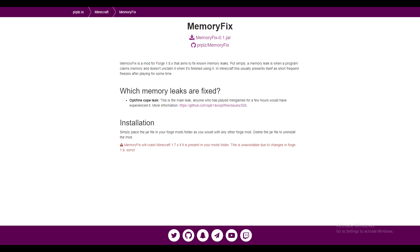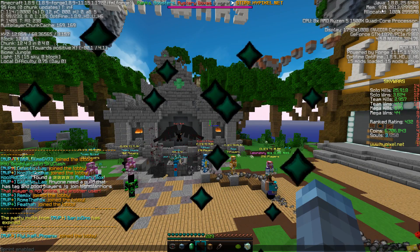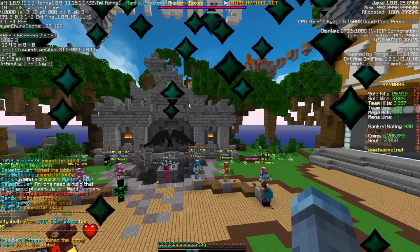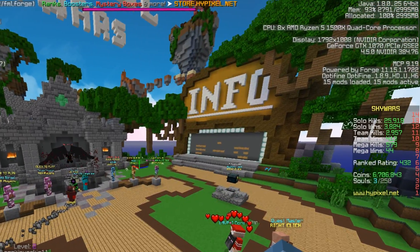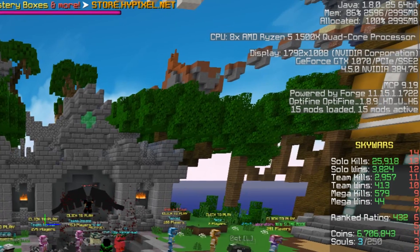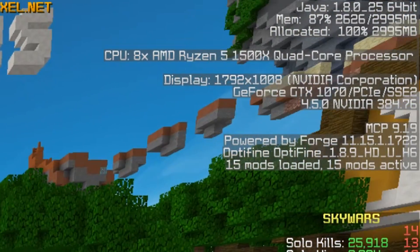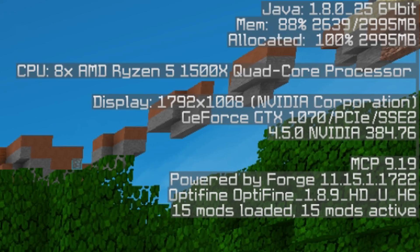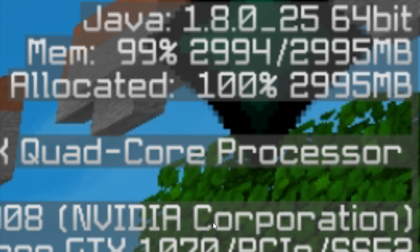If you've ever played Minecraft with Optifine, which you probably have, you'll know that after a long time — after a lot of playing and warping between games and lobbies — you'll notice that your RAM starts to fill up in Minecraft, also known as your memory. As you play more and more, your memory fills up more and more. The more you're playing, the more you need to store, but it stores more than it needs to. And that's a problem with Optifine.